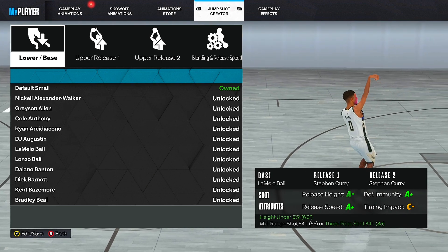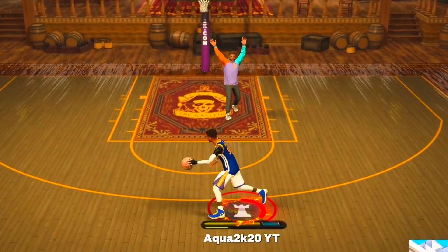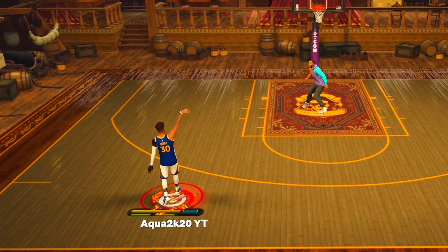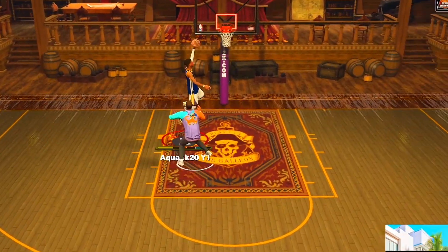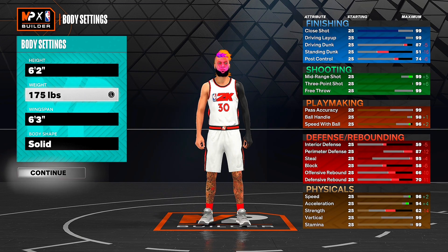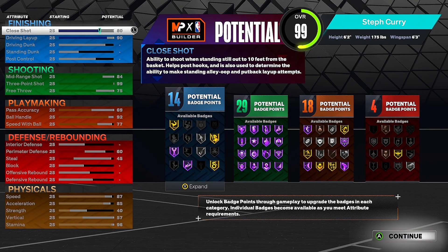I put this jump shot on, and obviously my three-pointer is not upgraded all the way because I only got VC — I'm not that rich yet bro. This VC is taxing — $100 for VC is crazy. Before I show y'all how to make this build, just remember: this is a Steph Curry build, not meant to be the best build in the game. This is purely for Steph Curry fans. It can shoot from anywhere and plays just like Steph Curry. Now into the build: point guard, right hand, number 30. Height: 6'2" — I know Curry's 6'3", but make him 6'2" and we get more badges and better attributes. Weight: 175. Wingspan: 6'3". Body shape: solid. Look at this badge spread — basically a 60 badge build: 14-29, 18-4.